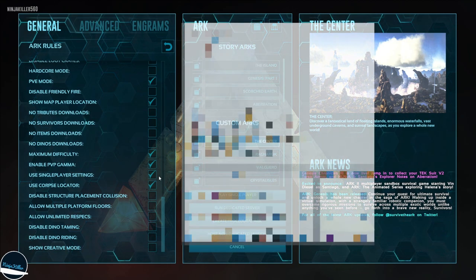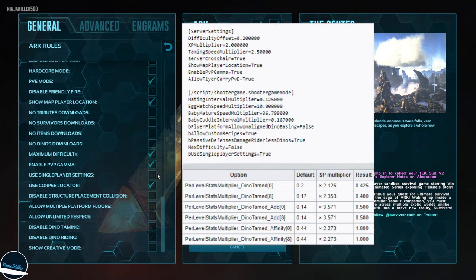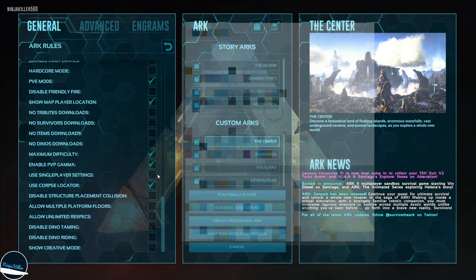I would then disable single player settings, because what this does is take our current values and multiply them by its own values. For example, it has 2x XP built in, and we already set 5x, so it would become 5 times 2 equals 10x XP — that would speed up the game too much and take away the fun.